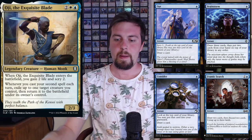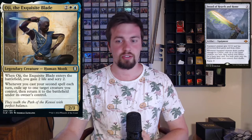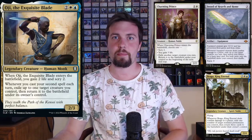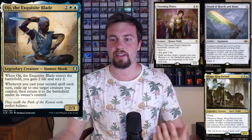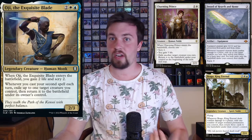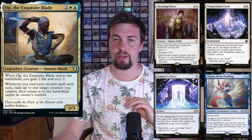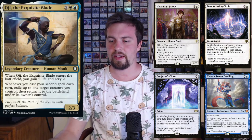Starting off with the flicker and blink cards: some ways you can flicker and blink your creatures include Soulherder, Hearth and Home — love this card, it also ramps you. You have Brago, which can flicker everything. Charming Prince if you don't want to flicker something has a decent ETB. Conjurer's Closet is really nice, along with Teleportation Circle and Thassa — all of those are fantastic in this deck.